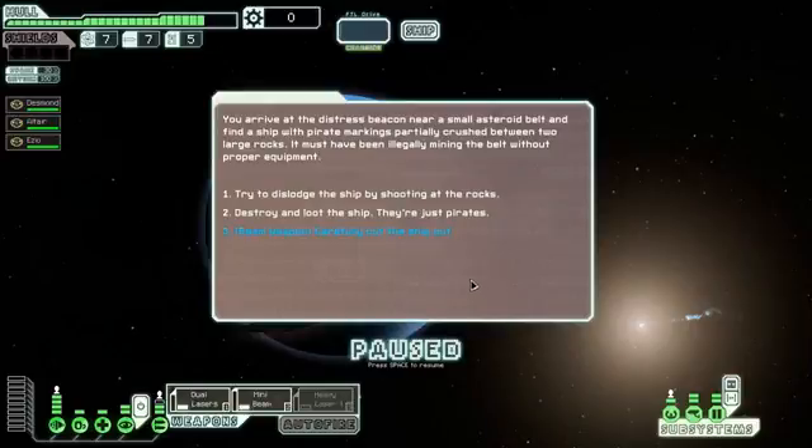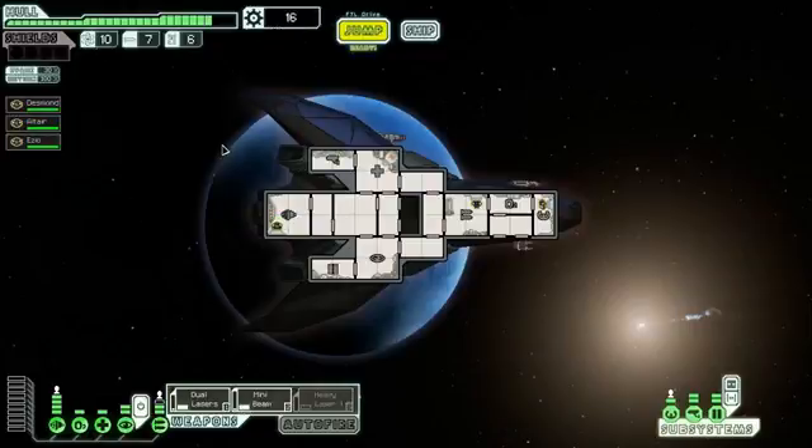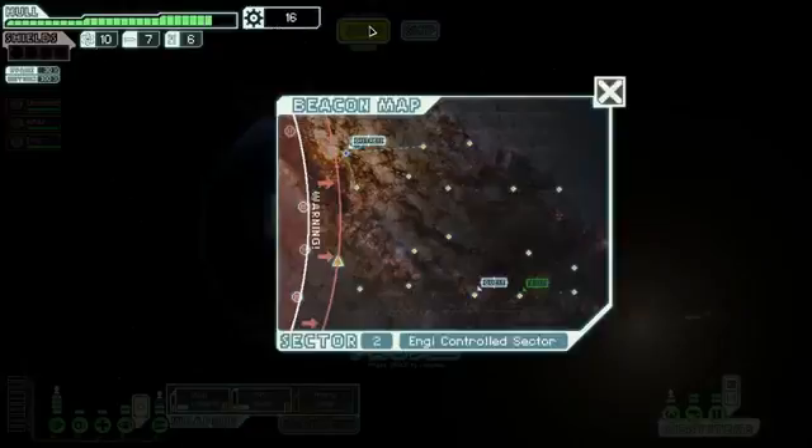We arrive at a distress beacon near a small asteroid belt and find a ship with pirate markings crushed between two rocks. We use our beam weapon to carefully cut them out — making precision cuts, the ship gets away and the rock crumbles away as well. They thank us and offer us some scrap. It's not enough — damn it.